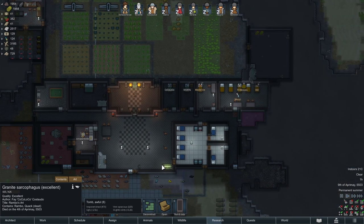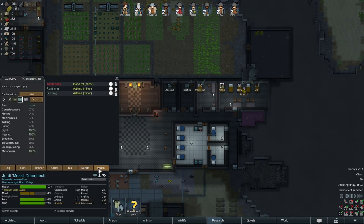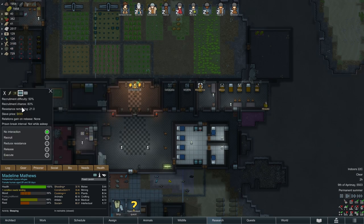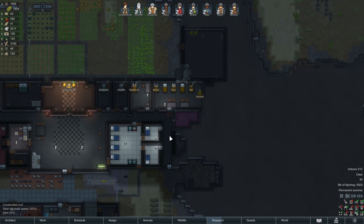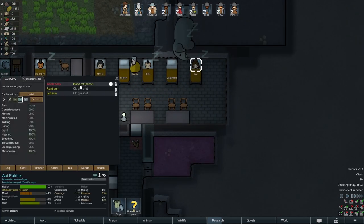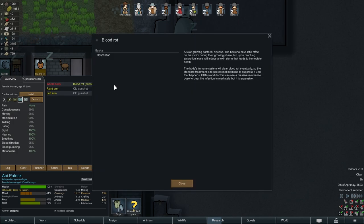Let's get these prisoners out the door. Unfortunately they do have blood rot and so on, which is in there just to make things a little difficult and to ensure that you don't try to recruit them. Technically we could recruit them if we wanted to - we'd probably fail the mission - but I'm not going to do that because I don't want to fail the mission and I don't want a bunch of colonists with blood rot. Blood rot is a slow-growing bacterial disease. The bacteria have little effect on the victim during their growing phase, but upon reaching saturation levels will induce a toxin storm that leads to immediate death. The body's immune system will clear blood rot eventually, so the standard treatment is to use normal medicine to suppress it until that happens. You can use a massive mechanite dose to clear the infection immediately, but it is expensive.